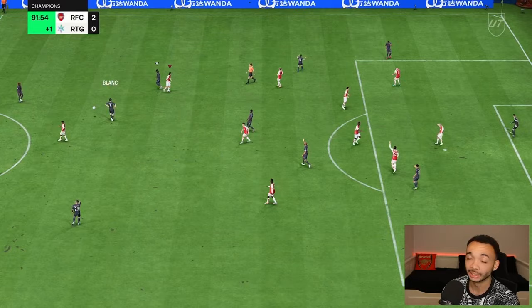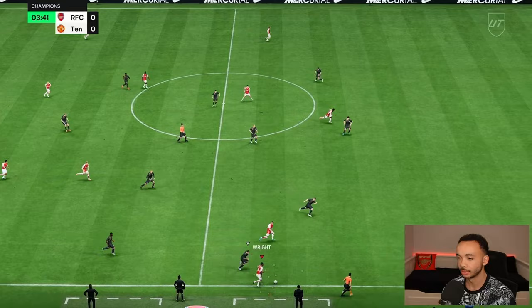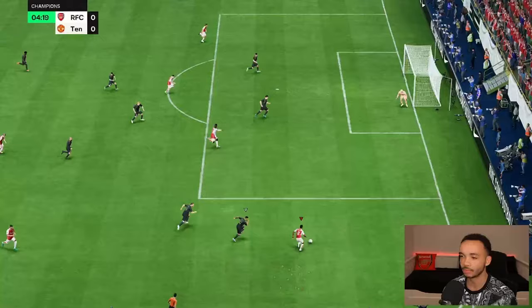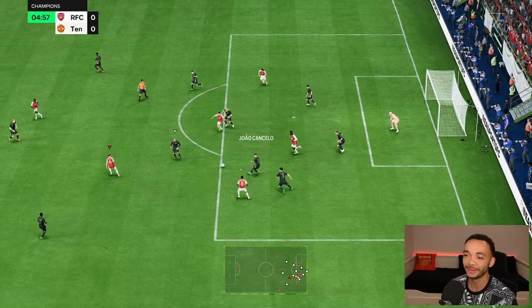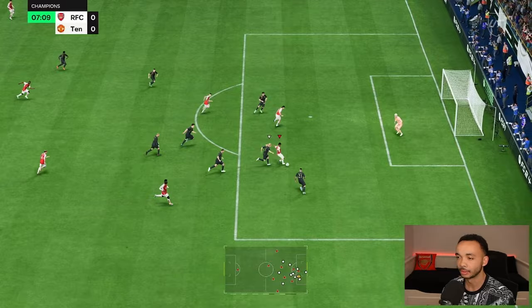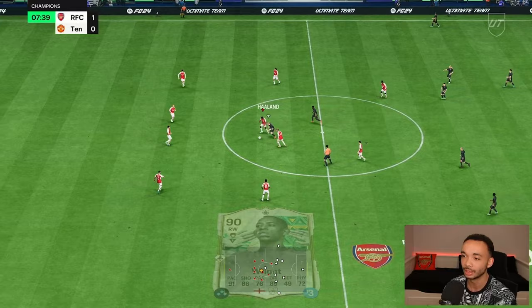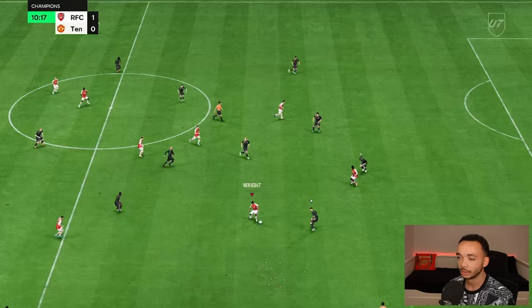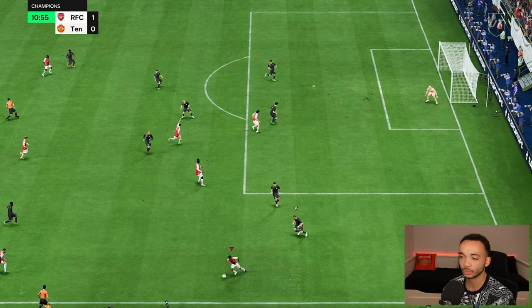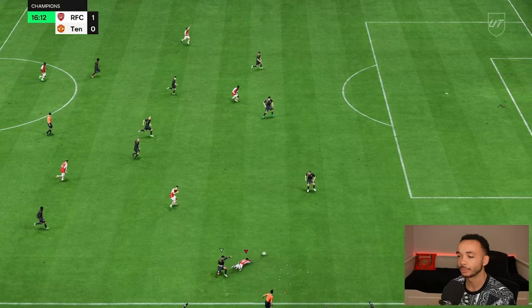We get the W against a tough team with a goal and assist - decent. He keeps it in, nice acceleration down the right-hand side with Balotelli. Nice one-two - Ian Wright comes inside. Brilliant goal from Ian Wright! He does feel so nice in game. I'm so glad they've given Ian Wright a usable card after so long. He definitely still has his downsides - I don't think pros will use this card unless they're an Arsenal fan - but it's definitely usable.